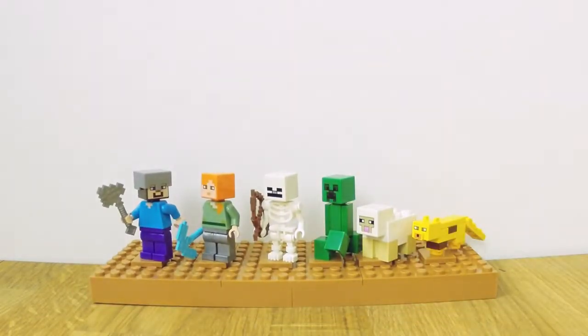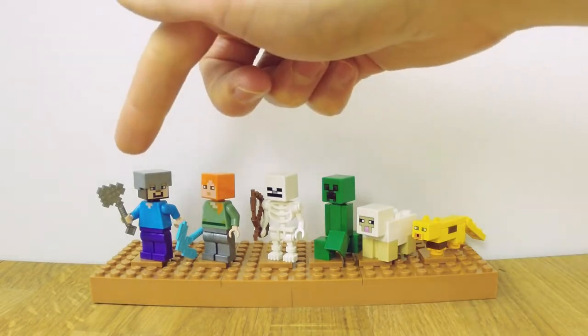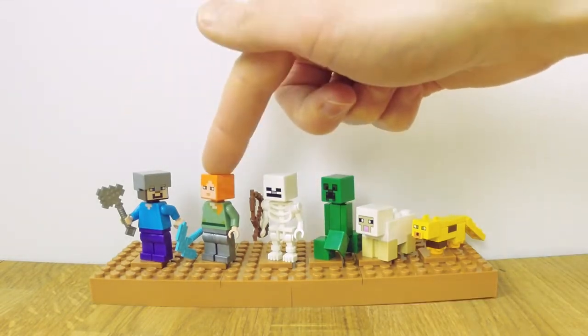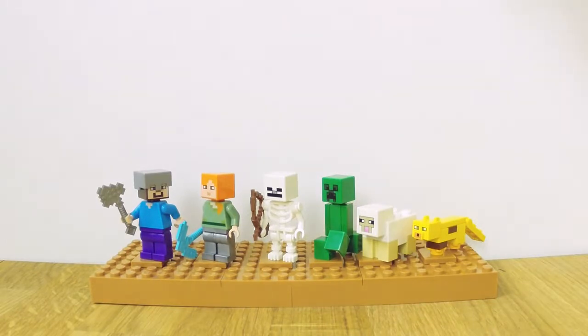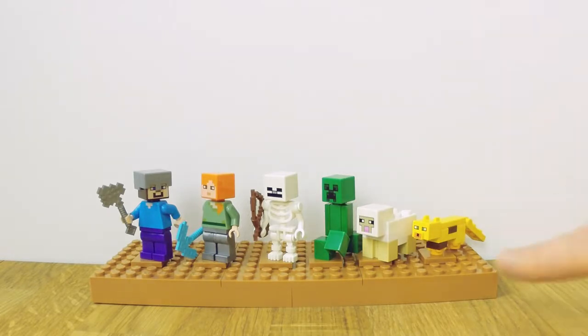This is the character overview. As you can see we have Steve and Alex. Steve has a new iron axe in his hand and Alex has new iron leggings. Then we have a skeleton, a creeper, a sheep, and an ocelot — that's new for LEGO Minecraft. We have a new element here and it looks pretty cute.